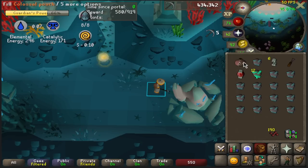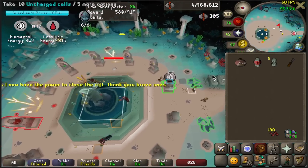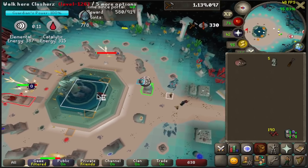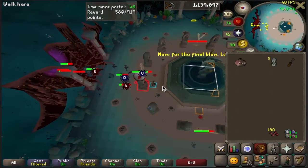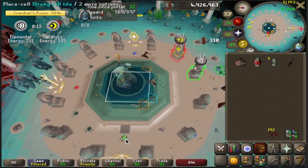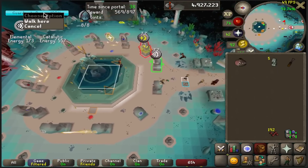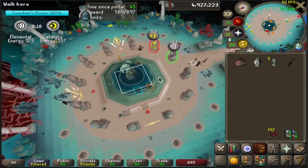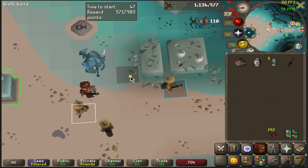After the second portal, if your whole team has a colossal pouch, you'll pretty much finish the game. If your team doesn't have all colossal pouches, you'll probably need to chisel some more essence, and if you only have large or giant pouches, you'll likely have to do the third portal. Once the Guardian power hits 100%, the altars that were open will stay open until the game fully ends. If the altars are low tier, run a weak cell for some extra points, then just keep making Guardians until the game fully ends.